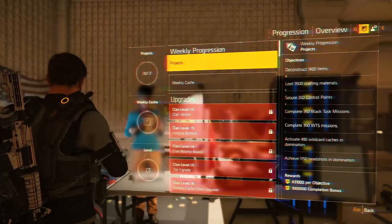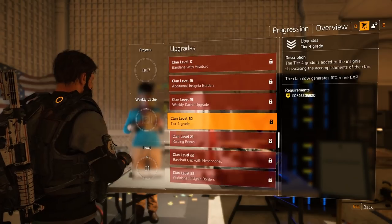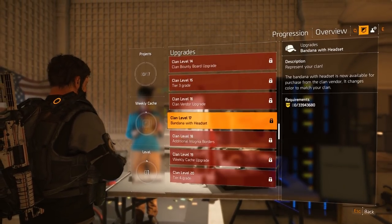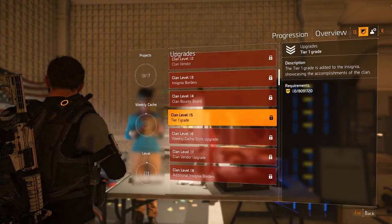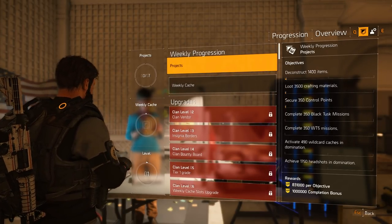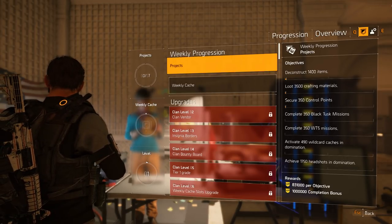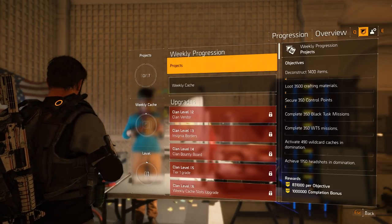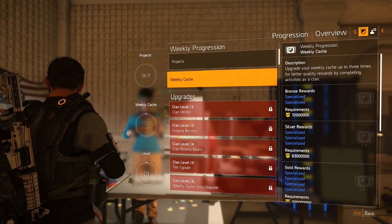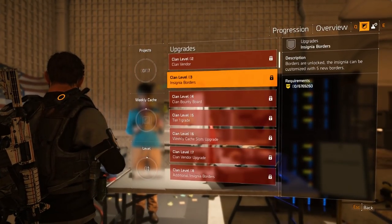After gaining 4 clan members you can progress your clan. The progression tab might be the most important to keep track of. You can see your weekly progression in terms of weekly clan projects and weekly caches. On the right you can see the objectives and rewards. Completing projects rewards your clan with CXP. Every single objective earns you CXP and you'll get a bonus if you complete all of them. Completing weekly caches will reward your clan with bronze, silver, and gold rewards depending on the amount of CXP you gain. Below it you can see the clan levels and what they unlock.